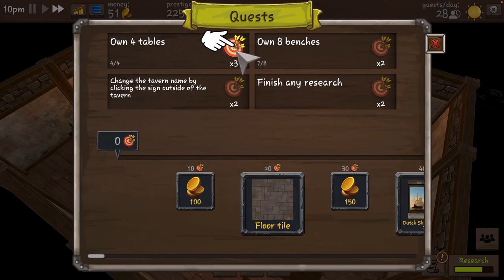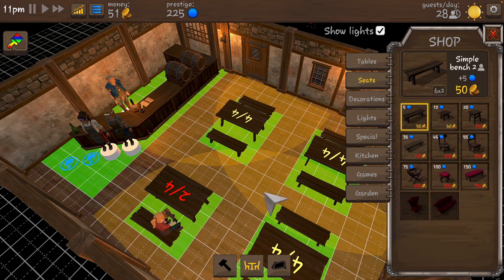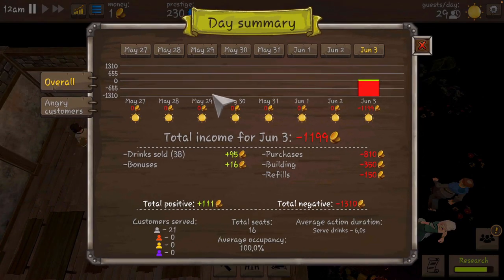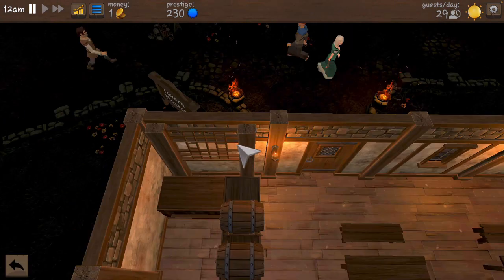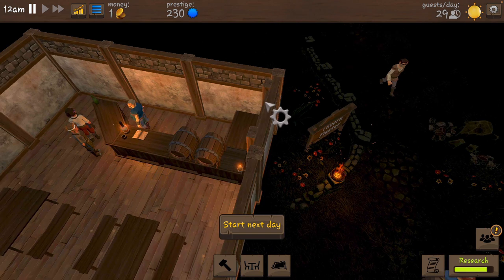Some important things: start saving money. We'll get money by doing things for tables. We need to own eight benches - we do need one more bench, so let's get another one. We need to finish our research and change the tavern name. We made a profit but also spent quite a bit. I don't think we can change prices yet.